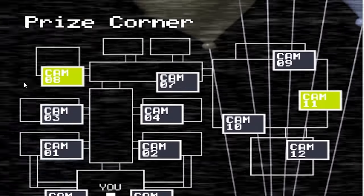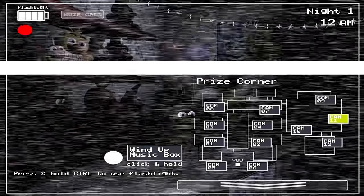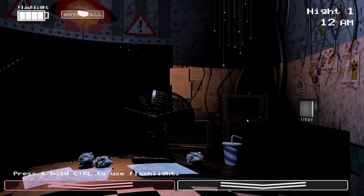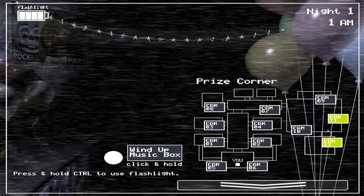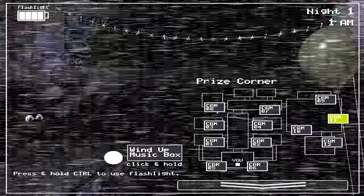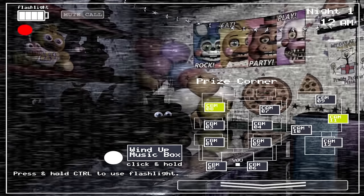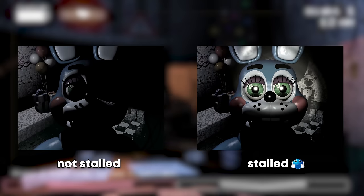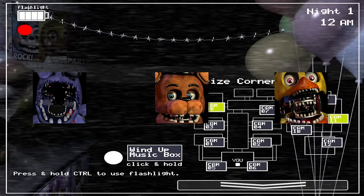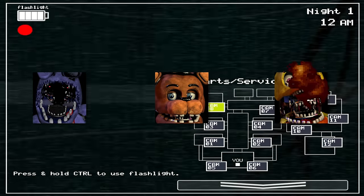FNAF 2 has a glitch that allows you to look at two cameras at once. By clicking on a different camera to the one you're on and flicking the camera down extremely fast, it will register the camera you clicked as being active. This lets you listen for Mangle's sound while watching the music box, which isn't very useful, or do something actually useful — watch Parts and Service. Most animatronics can be stalled using the light and cameras, but the main three withered animatronics don't actually work like that — you only need to keep the camera on them. By having the camera on both cam 12 and cam 8, it effectively eliminates Freddy, Bonnie, and Chica for the rest of the night.